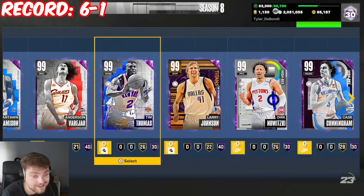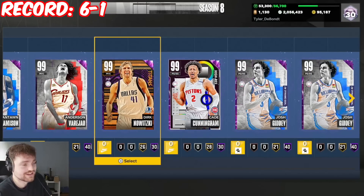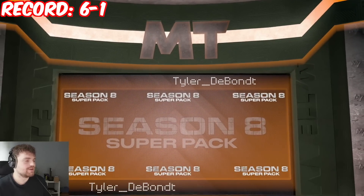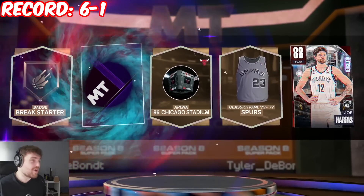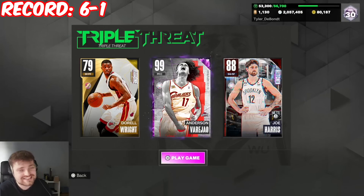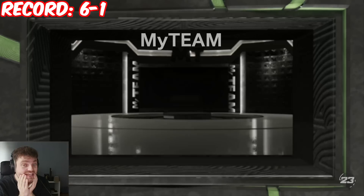It's discard time. Timmy T, you're gone. Larry Johnson, unfortunately you're gone. The win streak couldn't continue. Game number eight, pack number eight — we got Joe Harris, who now has to play. Joe Harris, a gold, and Varish out. We went from the best team to these guys.